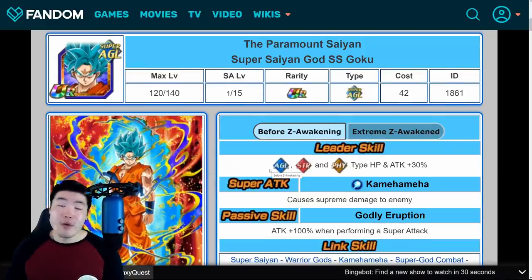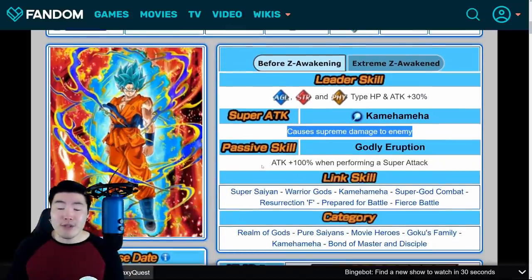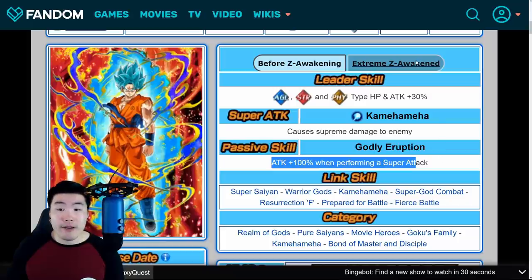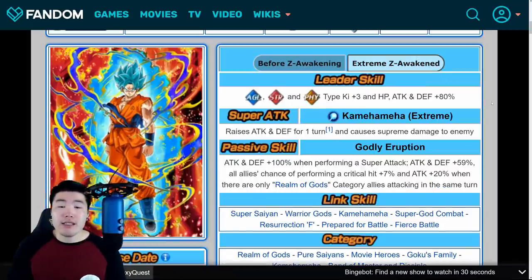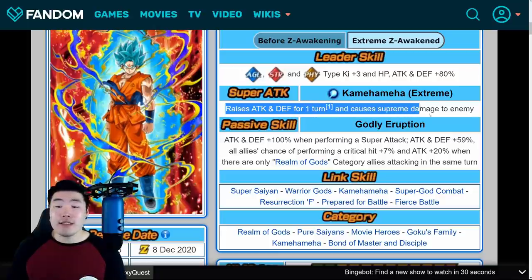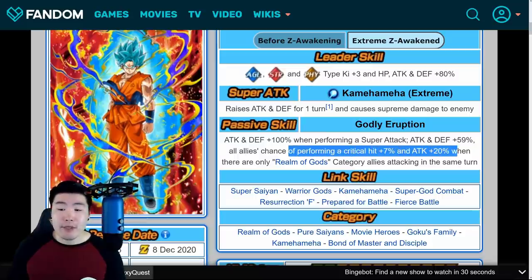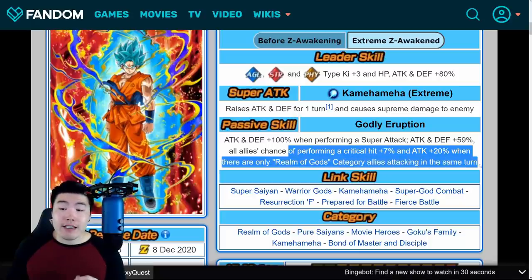Starting with the AGL Super Saiyan Blue Goku. Before the EZA, his leader skill was AGL, STR, and PHY types HP and attack plus 30%. Super attack caused supreme damage, and his passive was attack plus 100% when performing a super attack. After Extreme Z Awakening, leader skill becomes AGL, STR, and PHY types Ki+3, HP, attack and defense plus 80%. Super attack raises attack and defense for one turn, causes supreme damage. Passive is attack and defense plus 100% when performing a super attack, plus attack and defense plus 59% and all allies' chance of performing a critical hit plus 7% and attack plus 20% when there are only Realm of Gods category allies attacking in the same turn.